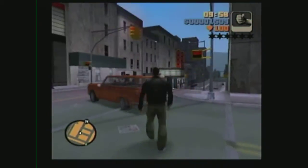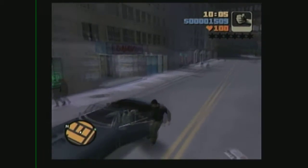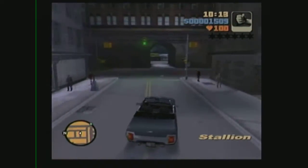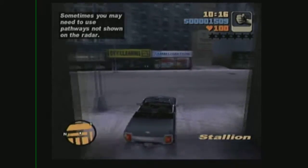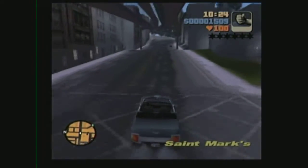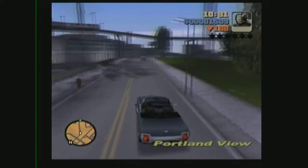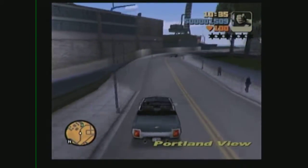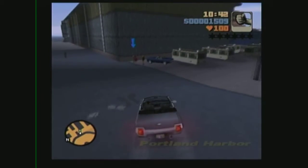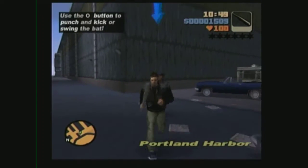I already found one station wagon when I was getting the change of clothes. I'm not gonna get that station wagon, I'm gonna get a different vehicle - like this one, the Stallion. I remember the city from GTA Liberty City Stories, so I'm just gonna have to re-familiarize myself and try to know the map. You can't check the map like you can in Vice City, San Andreas, and the other games - you just have to use the radar on the bottom left side of the screen. So let's get this idiot, whoop on him for Luigi - we got our bat, use the circle button to punch and kick or swing the bat.